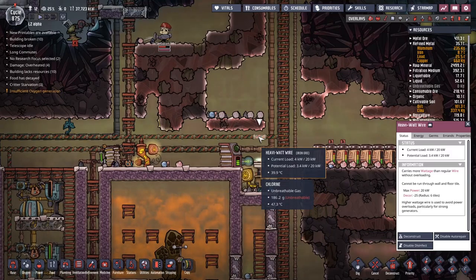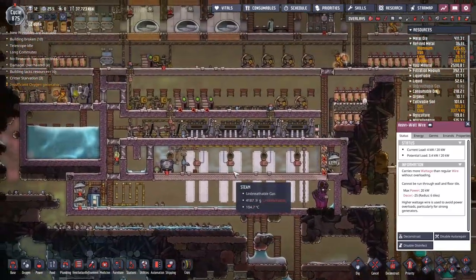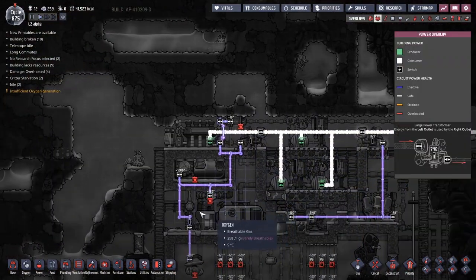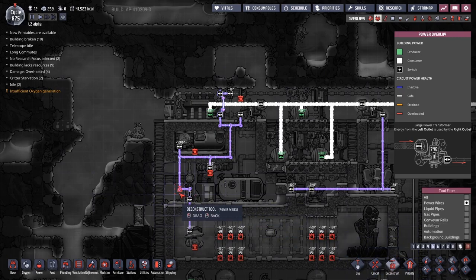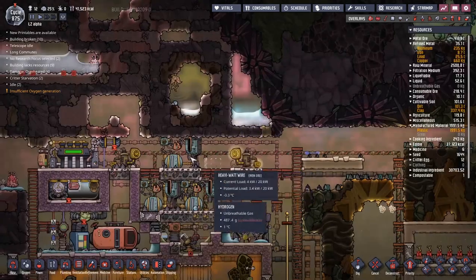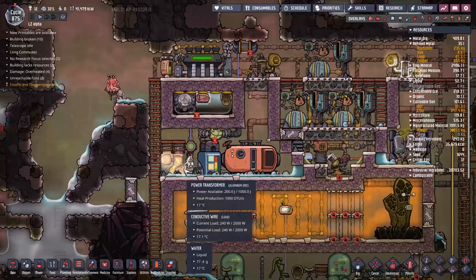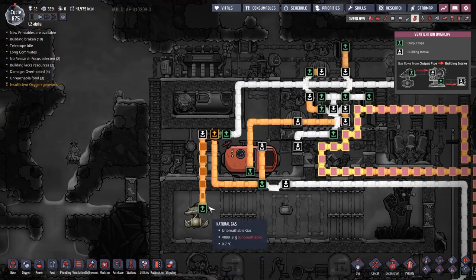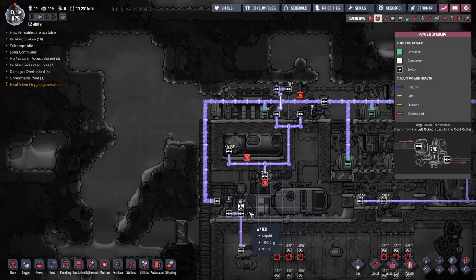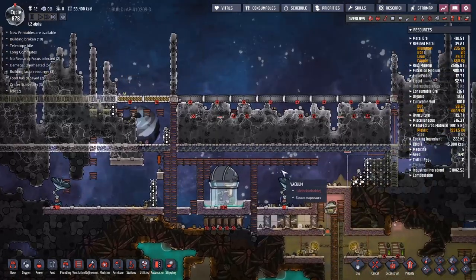This is the only power source working right now - this one power transformer outputting here. This is terrible - why isn't this outputting? I think we need to give this pump its own little power system. We just want a small one since all we're doing is running this pump. Put a loop around the outside - and almost instantly that has sprung into action for us. But of course it's not working because of this, so that also needs to get hooked up to this power line. Let's try it. That's much, much better.